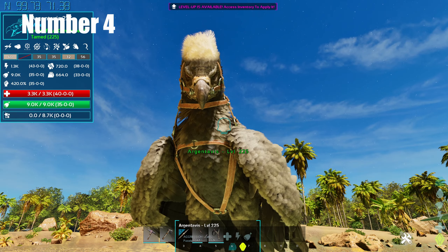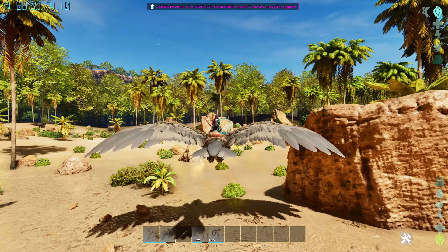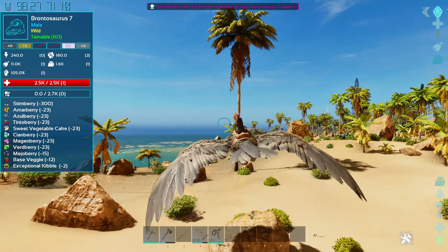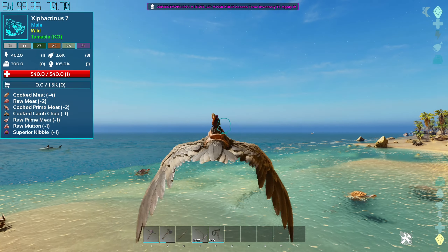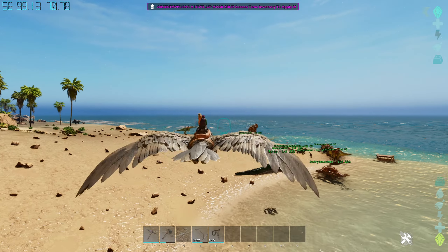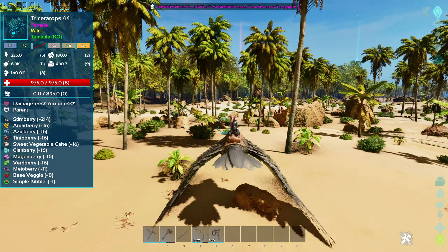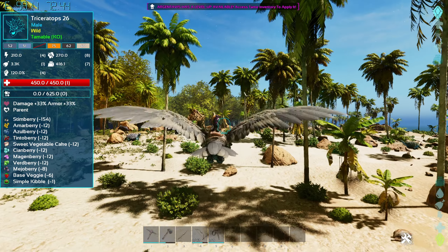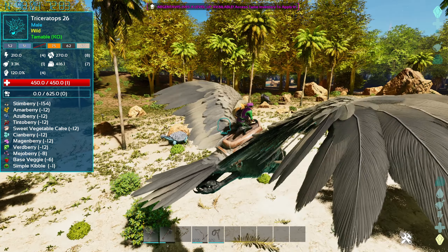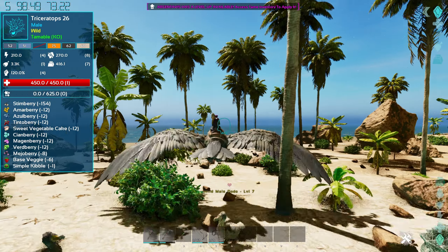The next tame is the Argentavis — the RG. These are great early game tames. You can catch an Argy pretty quickly once you have stone, using the trap designed by Cat and Fat Dog — I'll link it in the description. Even without a saddle, it works as a guard bird. Once it can pick stuff up, you can grab creatures and drop them in a box to tame at your leisure rather than fighting in the open. Argys are also great metal haulers early game — whistle them to land, load them up, and have them follow you.